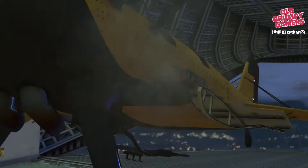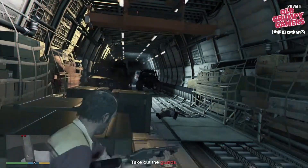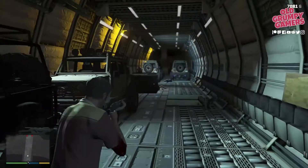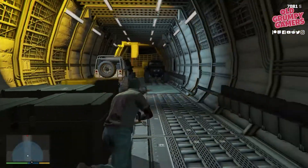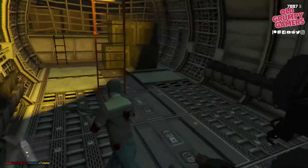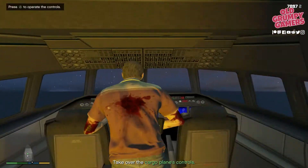Trevor automatically jumps out off the plane and we're automatically into cover. Do not use explosives here — it will not end well. I like the shotgun so we'll just take these guys out quickly. Don't forget Trevor has rampage mode as well if you get stuck. One more on the left — okay, and then up the ladder. That was quick.